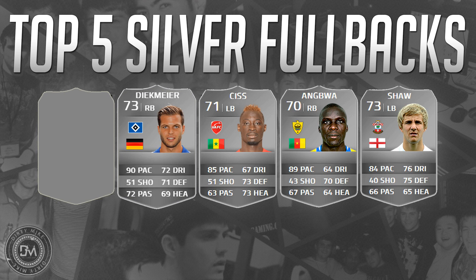At the runner-up position, number two, we've got the German — Diegemeier: six foot two, two star weak foot, three star skill moves. He's a power defender with 90 acceleration and 90 sprint speed, and he defends so much better than his 71 card value suggests. He feels relatively strong even though his stats don't reflect it. He's a defense-first player with fantastic size — he's just going to push, shove, and make things happen. A big body.